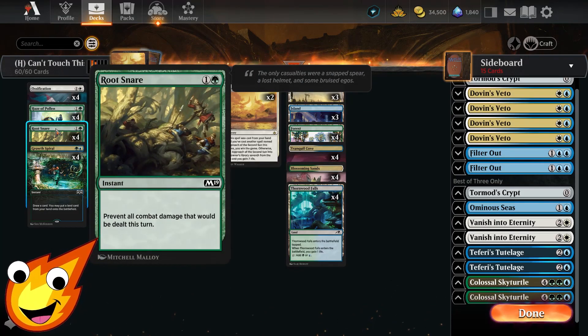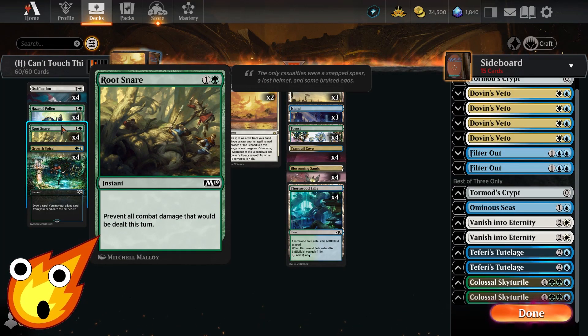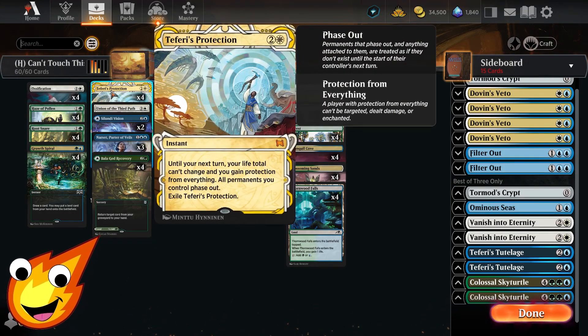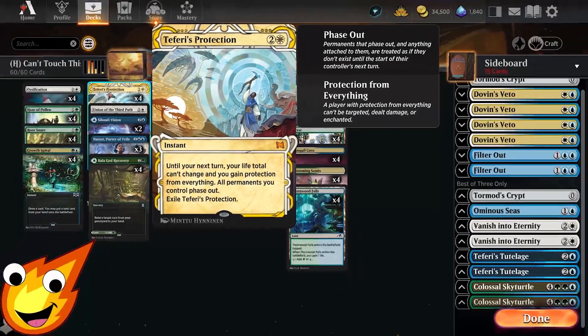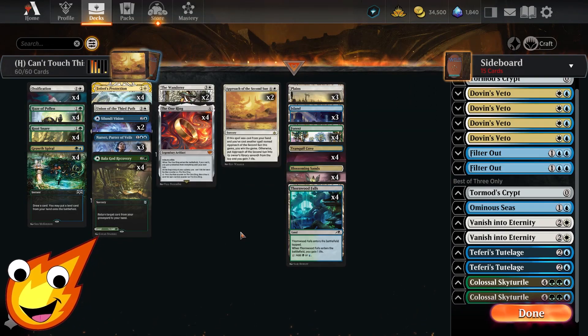We utilize copies of Root Snare and Haze of Pollen — both do the same thing, preventing all combat damage dealt this turn, whether to us, our creatures, or our planeswalkers. If we don't need to fog, Haze of Pollen can also cycle, which is pretty sweet. We also have a much more upgraded version of that effect in Teferi's Protection — a three-mana instant. Until your next turn, your life total can't change, you gain protection from everything, all permanents you control phase out, and then you exile Teferi's Protection.